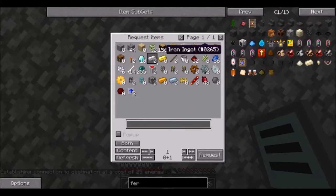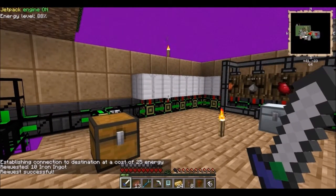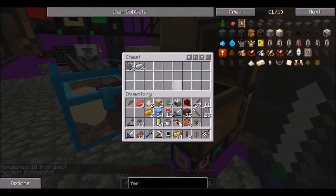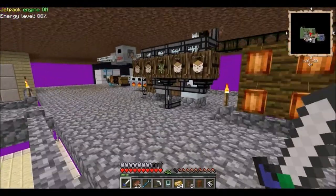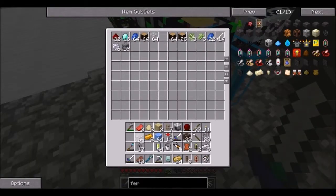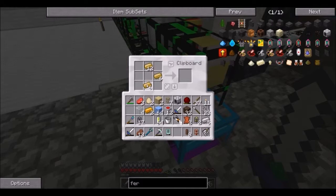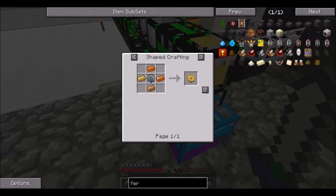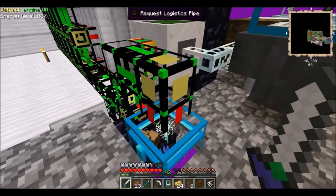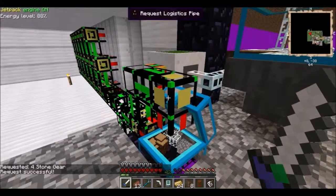I will also tell it to make 10 more iron just in case I need it. I really only need 4 of the iron right now. Run down here and grab some glass - 4 glass to be exact. If I remember this correctly... I don't remember this correctly. You need stone gears, not iron. No problem. I think that's going to craft. I have two stone gears - they must be in the chest down there.